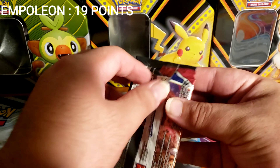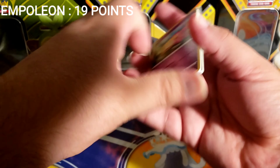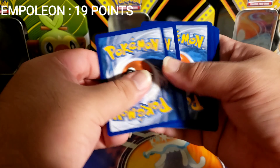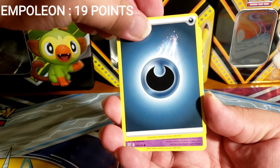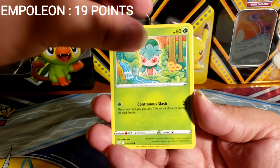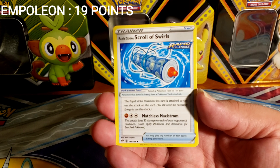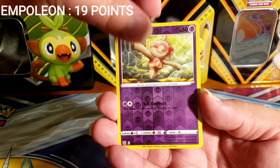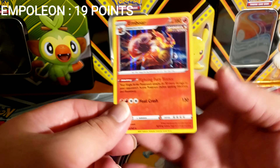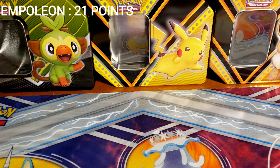Up next are the Battle Styles packs. Galarian Slowpoke — I love that one. We got Dojo Energy, Galarian Slowpoke, Fomantis, Remoraid, Cubone, Pawniard, Rapid Strike Scroll of Swirls, Cacturn, Rapid Strike Energy. The reverse is Boltund. We got a hollow rare — Ember Single Strike — very shiny. Not bad.